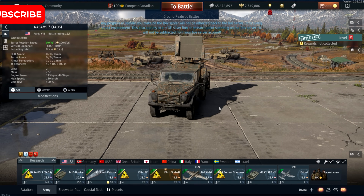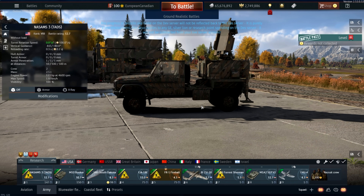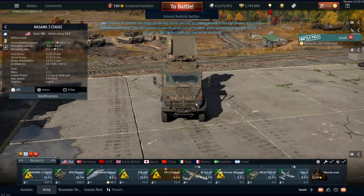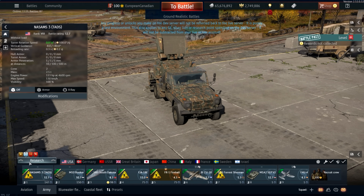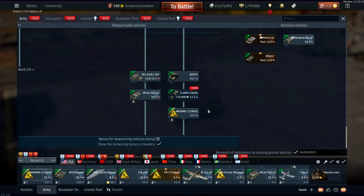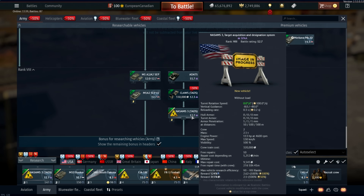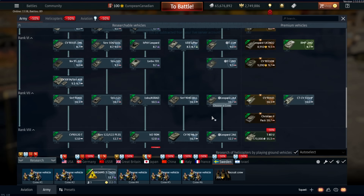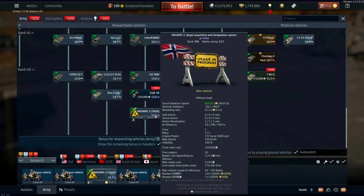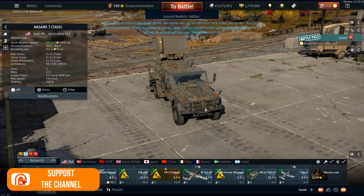The first vehicle we're having a look at is a new AA system coming to two ground tech trees. We have the NASAMS 3. This is coming to America, going after the most recent addition to the AAs — the Claws that you can see right here. It's also coming to Sweden in the form of the Norwegian version of the NASAMS 3.